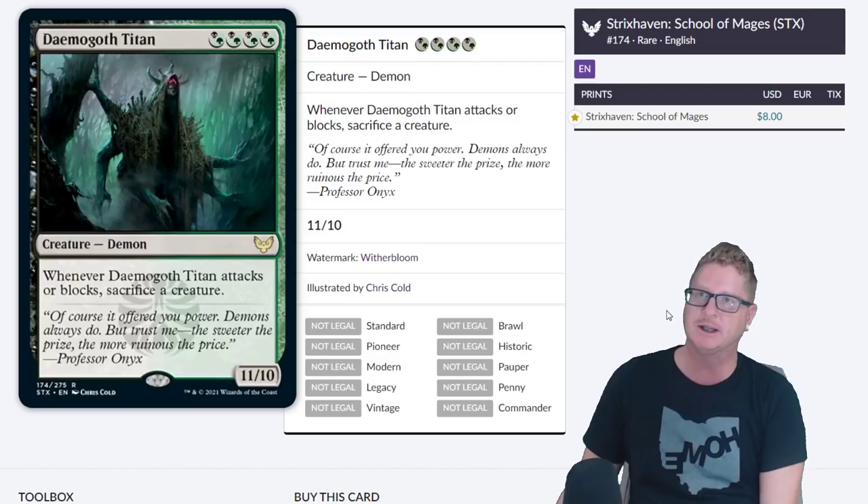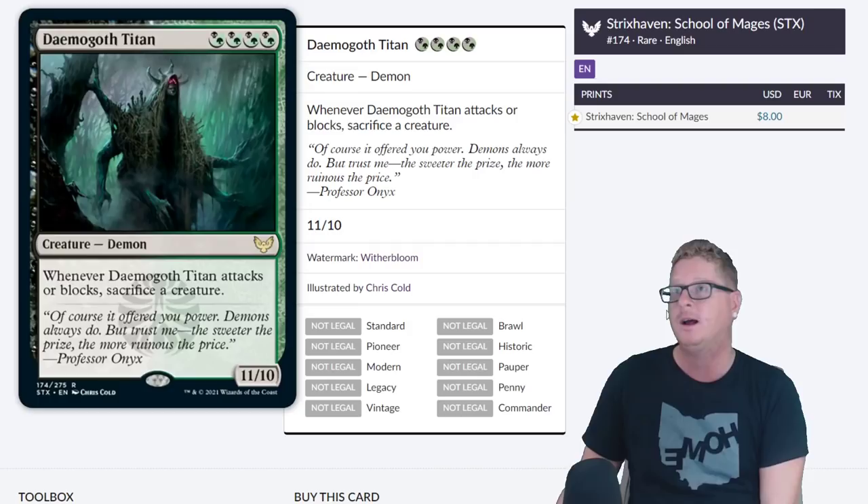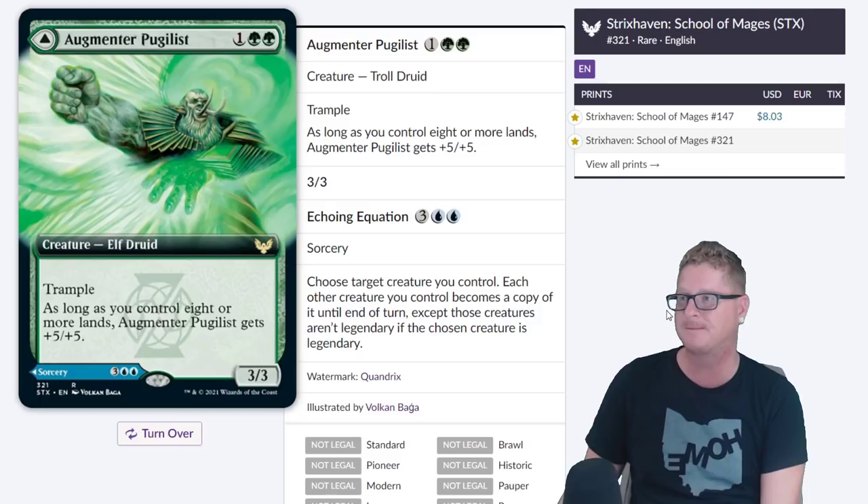Damagoth Titan — sitting at $8, actually $11.10. Whenever Damagoth Titan attacks or blocks, sacrifice a creature. Give that thing a trample — there are so many cards that do it, and you can do it with Mono Green. But creatures are going to get the crap kicked out of them in this upcoming meta.